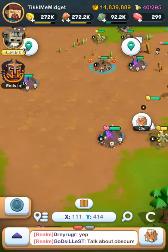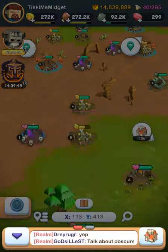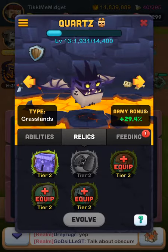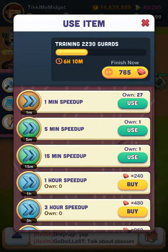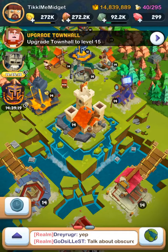Yeah, that is pretty much how you do this. A lot of how you get a bunch of might is: make sure you do your research, upgrade your dragons, try to evolve them, and do upgrades. When you train and finish, it gives you a bunch of might too. That is how I got almost 10 million might in almost two weeks.